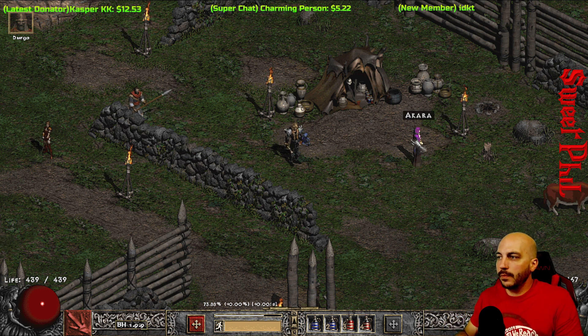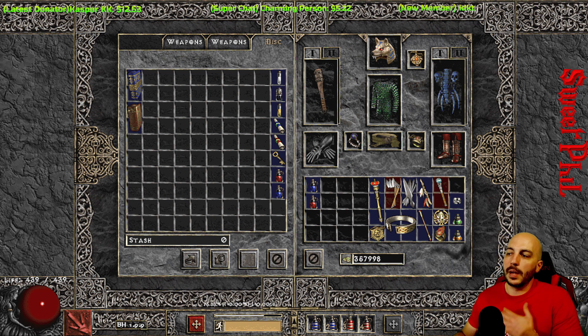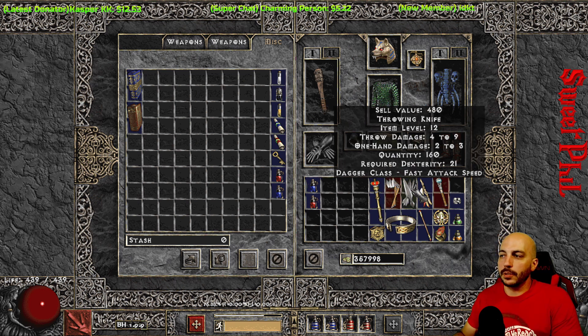I've got a good example in my inventory of the stuff you want to pick up — this is going to be right in Act 1 and Act 2. You really want to sell stuff to vendors to get gold, because you're going to be absolutely chugging potions non-stop. Some of the best stuff to sell right off the bat are throwing things like throwing knives and throwing axes. Throwing knives only take up two slots in your inventory.